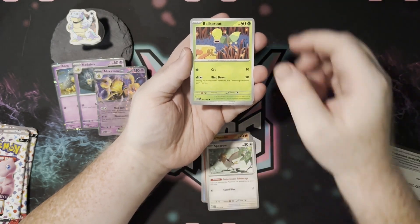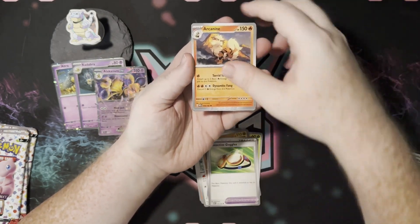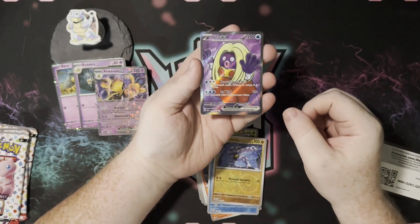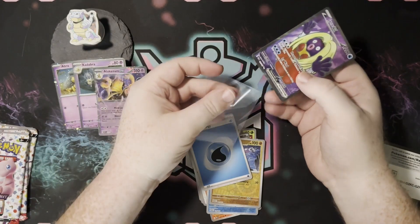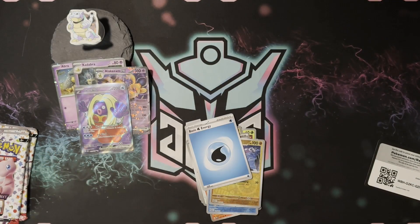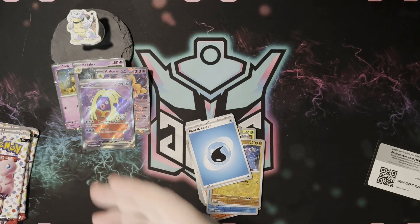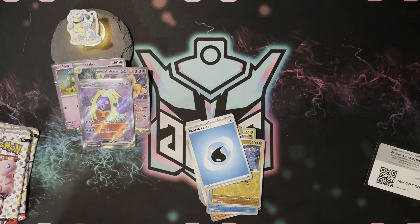Then we have the actual promo which has a promo stamp. I should have created a list before I started, but we're just going to open and then check. Oh, there's a Jynx EX — I know we already have this one, so the first good pull of the day is going to be Jynx. At least it's on brand for being psychic — but apparently it's water? Okay, there's a water Jynx in the MBP section, and we are going to get the party started over here.